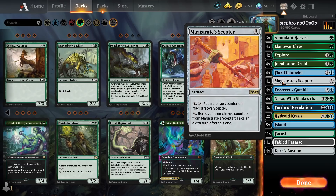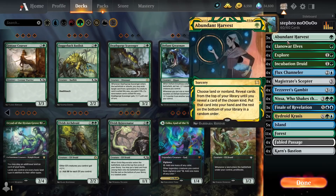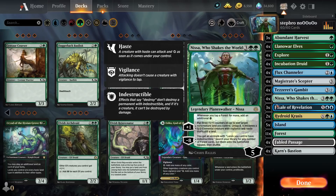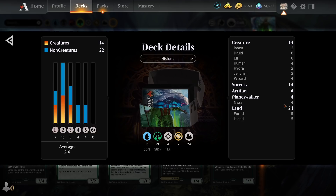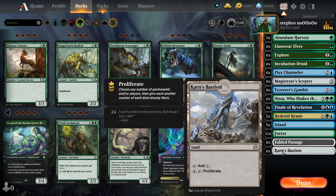That's pretty decent. Then you can proliferate the lands up, they're invulnerable, and you have an infinity amount of turns to hit your opponent's face until they concede or die. So there you have it: three Abundant Harvests, four Landivores, four Explorers, four Incubation Grandmas, four Flux Channelers, four Magister's Scepters, four Tesserit's Gambits, four Nessas Who Shake the World, three Finales of Revelation, two Hydrossis Crosses, and a bunch of lands — 24 lands to be specific. Oh, and four Fable Passages.